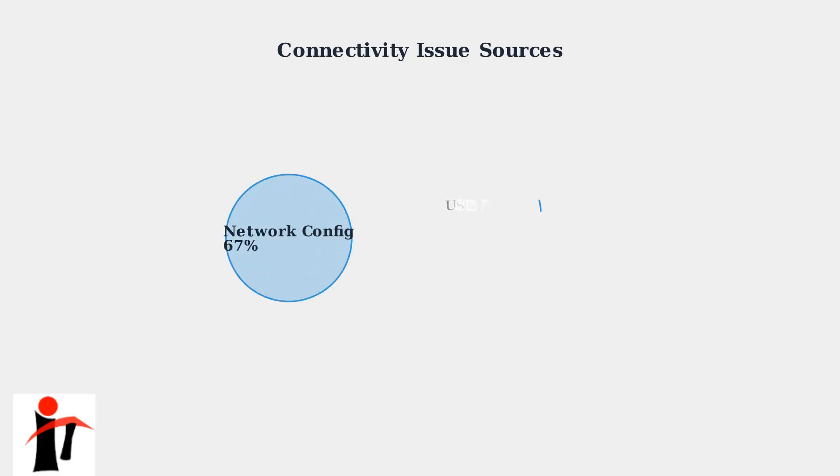Understanding the root causes of connectivity issues helps target solutions more effectively. Current data shows that network configuration problems account for the majority of connectivity failures — 67% of all connectivity problems. USB hardware compatibility accounts for 23%, while software conflicts make up the remaining 10% of issues.